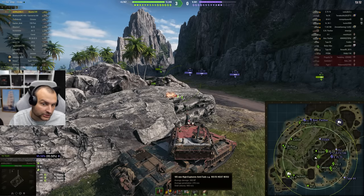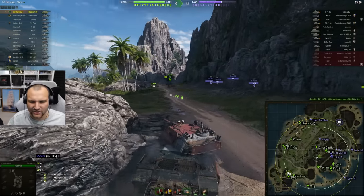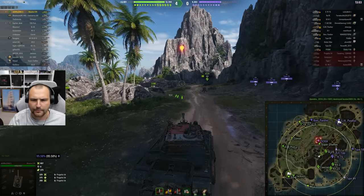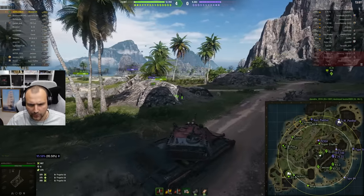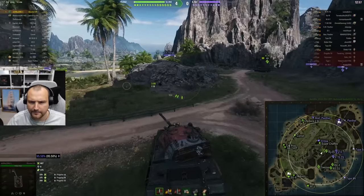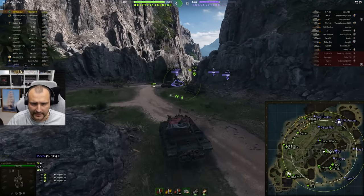For gold, 270 millimeters of penetration is not bad, though shell velocity is a bit of a stinker at only 270. But you cannot have it all. I think penetration is actually okay on this tank — I do not feel like penetration is the biggest weakness, I just simply don't feel like it's the case.